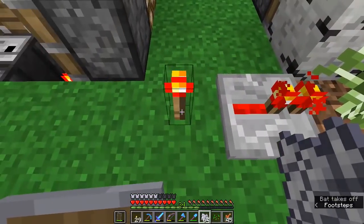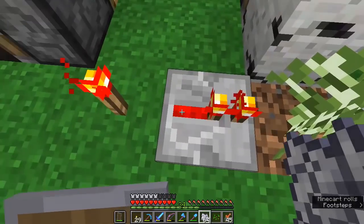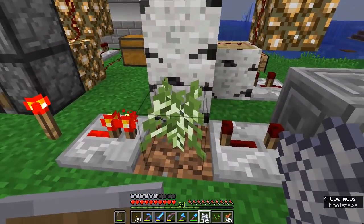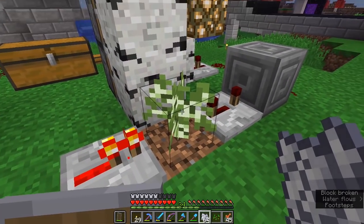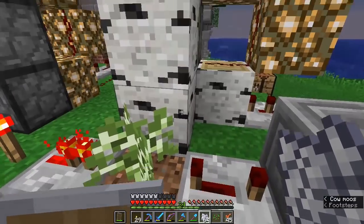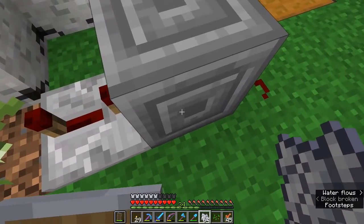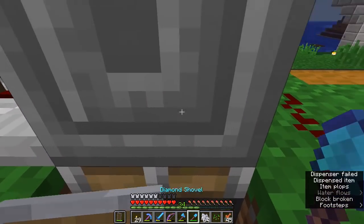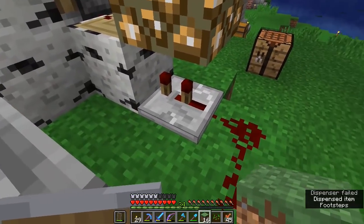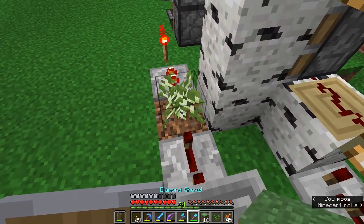What happens is this redstone torch contrivance here has a signal always going into this block. Right now it's not transmitting a signal through it because the birch sapling is not solid. But once you grow it into a tree, it has a solid block there, and birch trunks can actually transmit a redstone signal through them. It goes through this to a monostable circuit — which is just a piston underneath a block here — and that transmits a single pulse through here into this redstone repeater, which then activates the pistons, pushing everything over to one side.